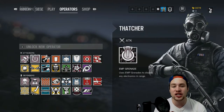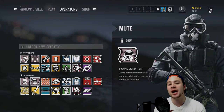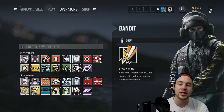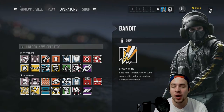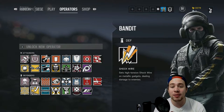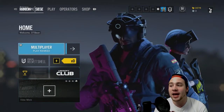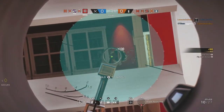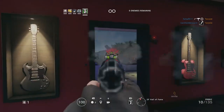If somebody chooses Thatcher, you probably want to consider protecting your Mute, because Thatcher is good at taking out Mute and other devices defenders have set up. I'll go into detail about all of that in their own videos. Before that, let me break down some overall menu tips and suggestions that can improve your game in both ranked and casual online play. There is no campaign in this game — it's broken down into multiplayer against other players, or Terrorist Hunt.